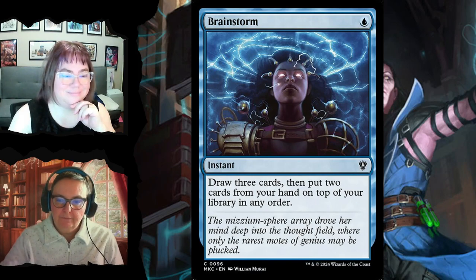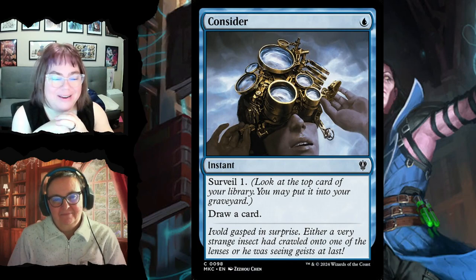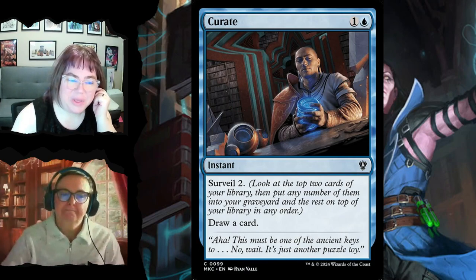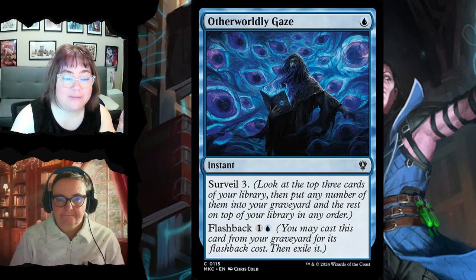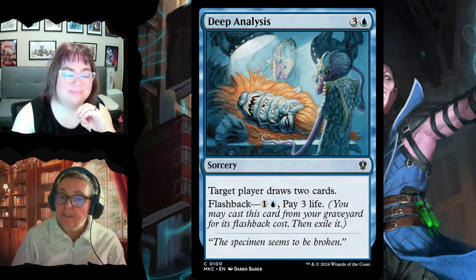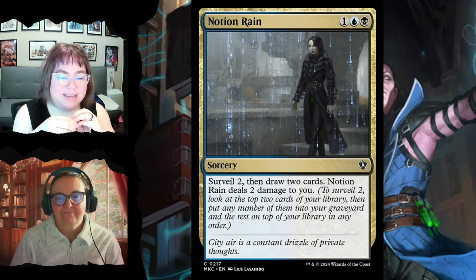Consider for one is an instant — surveil one and draw a card. Curate for two lets you surveil two and draw a card. Otherworldly Gaze for one lets you look at the top three cards and put any number into your graveyard, with flashback so you can cast it again. Deep Analysis for three and a blue is a sorcery where target player draws two cards, with flashback for two mana and three life. Notion Rain lets you surveil two and draw two cards at the cost of two damage.